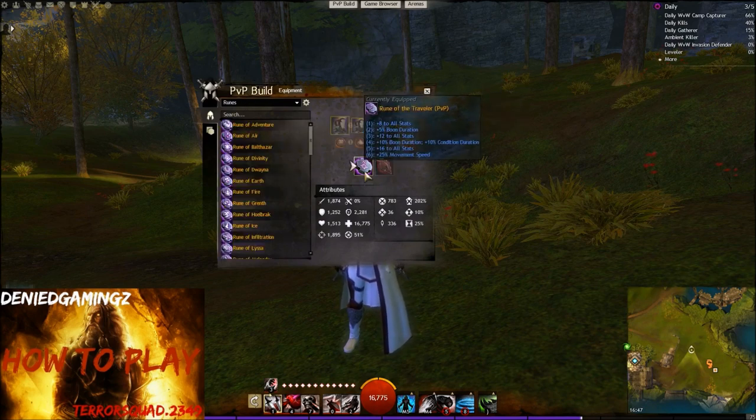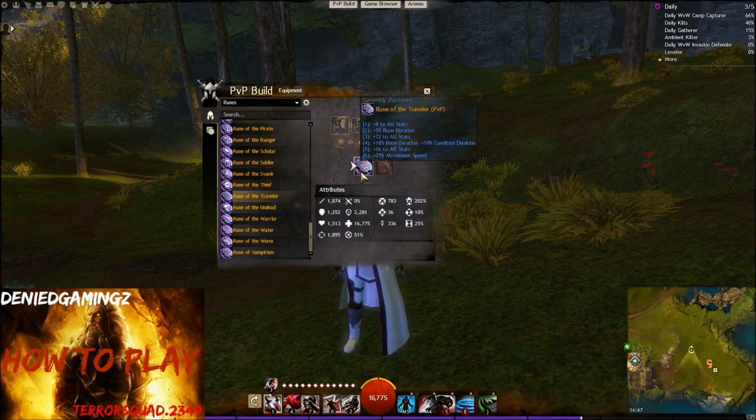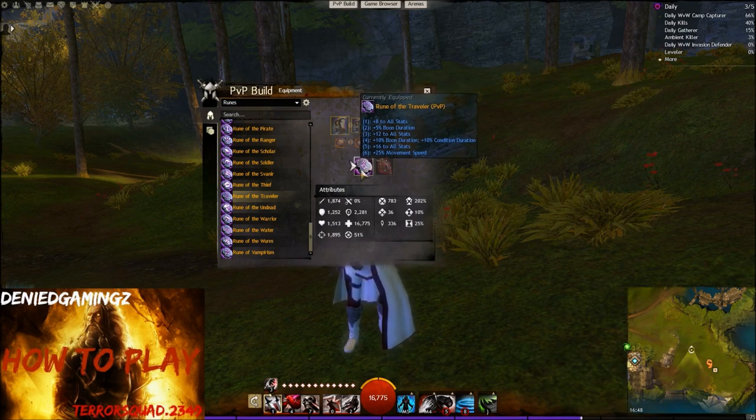On the runes, we're gonna be using the Rune of the Traveler — this is the one if you go totally at the bottom of this list right here. If you didn't unlock it yet, it will be in a grey area. You just double click it and it will say you need to pay 5 gold in order to unlock it. Just pay the 5 gold and unlock it — it's worth it. This rune is also very good if you play Shatter Mesmer as well, so it's not like you're wasting 5 gold on just one build. In the near future there will likely be more meta builds using this rune as well.